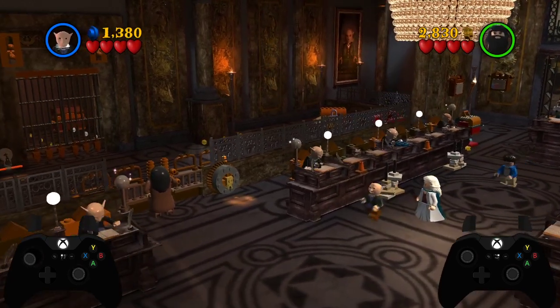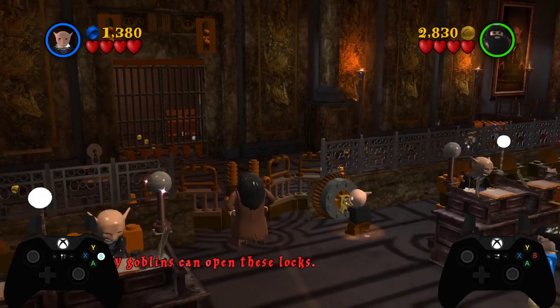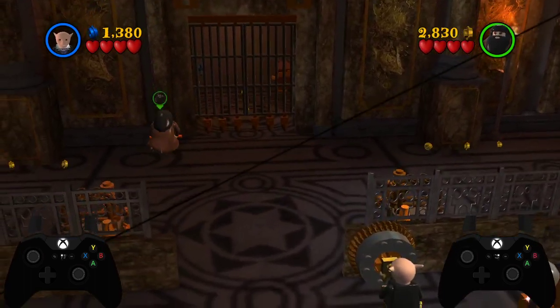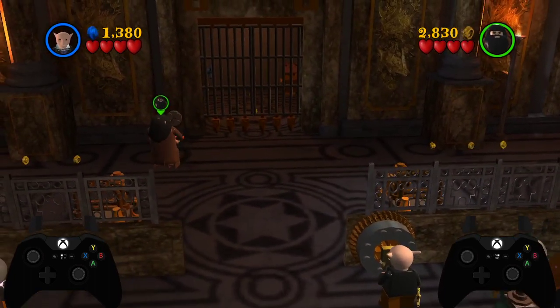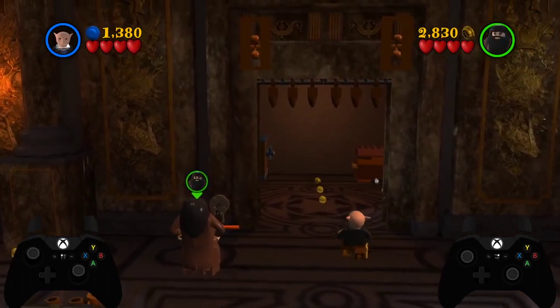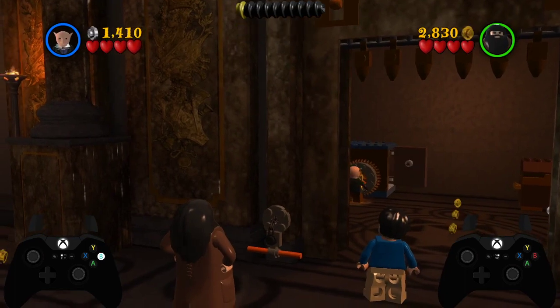With Griphook, we make our way over here and immediately press B on this to open the gate. Then with Hagrid, we walk over and press B on the strength handle to pull the gate open. Then again with Griphook, we go forwards here and open this vault.